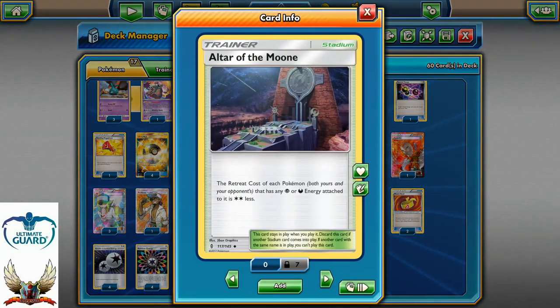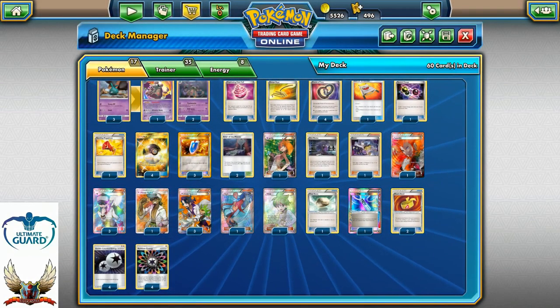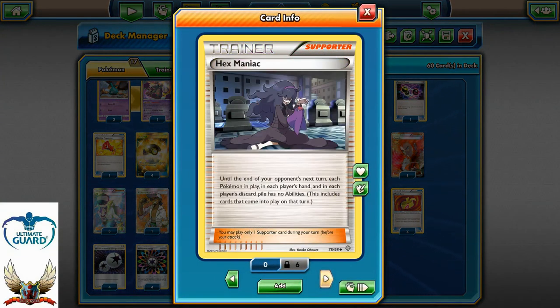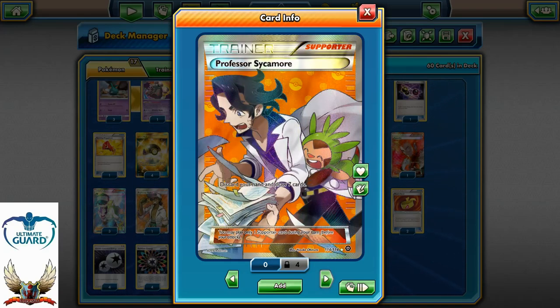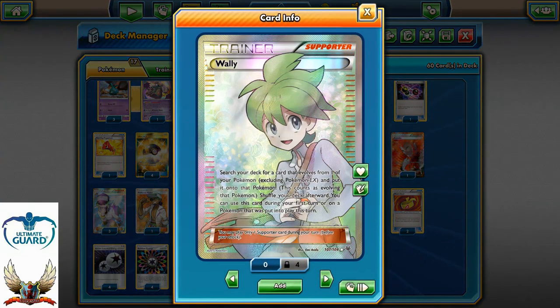You can also play two Puzzles at the same time and grab a supporter card if you want. The stadium decision was of course Altar of the Moon for the free retreat. There were a lot of different supporter cards: Bridgette for the turn one setup, Hex Maniac, Karen — mainly because Karen can shuffle all of your opponent's Pokemon but also your Pokemon from the discard pile back into the deck. I went with Oricorio but he went with Karen, so that's the reason why I took Karen here.